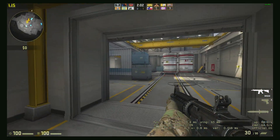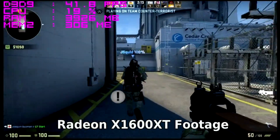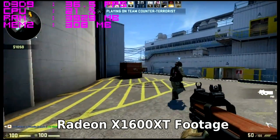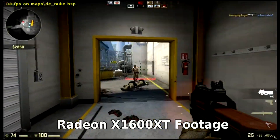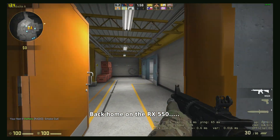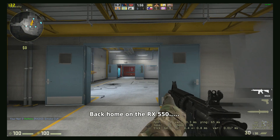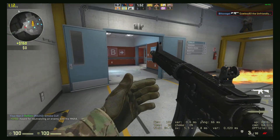You can absolutely play CSGO on 12-year-old PC graphics hardware if you so desire. I've even run it on a Radeon X1600XT for shits and giggles, but with a lack of overall horsepower it struggles to run at even 480p. However, even with such an old DirectX standard in play, CSGO is graphically a much richer game than older Source titles like Counter-Strike Source before it.